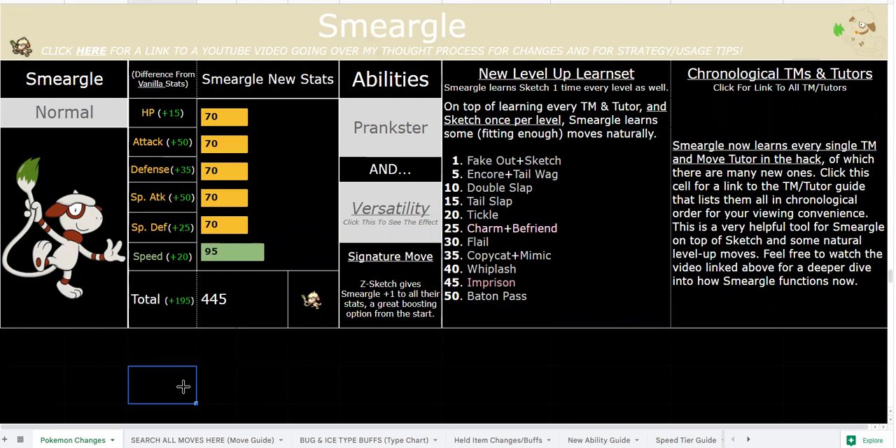Level-up moves are mostly STAB early game: Fake Out, Double Slap at 60 base power guaranteed two hits, Tail Slap which is a little stronger but inconsistent. Tickle, Whiplash — which is very powerful at 85 base power with minus one defense — and Flail for Endure sets if you want that. At later utility levels you have Z-Sketch, Encore, and Tail Lag, which is fitting because he has a literal tail and he's a dog.